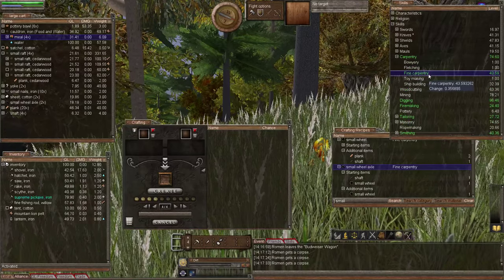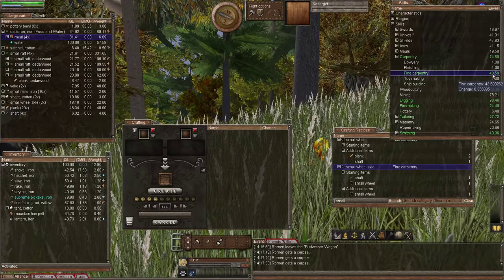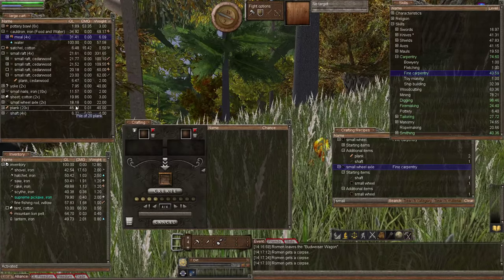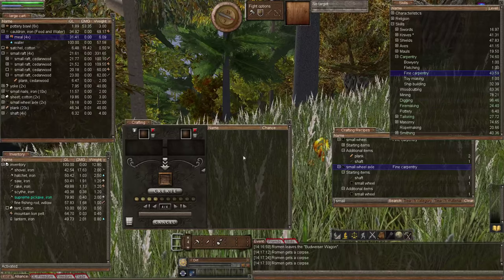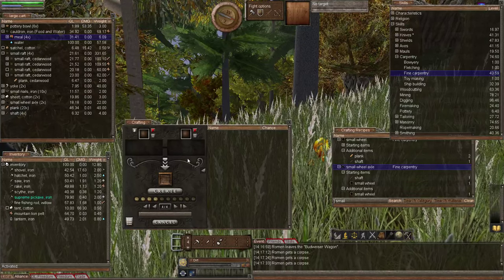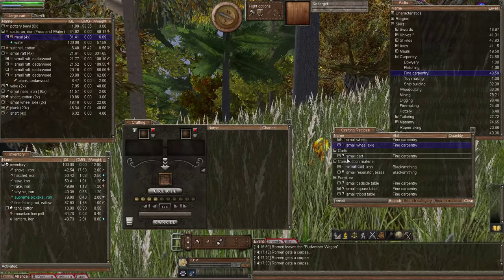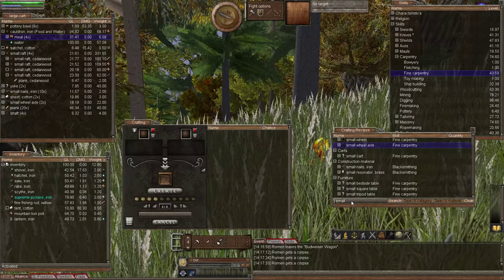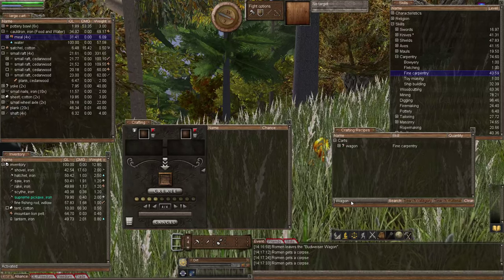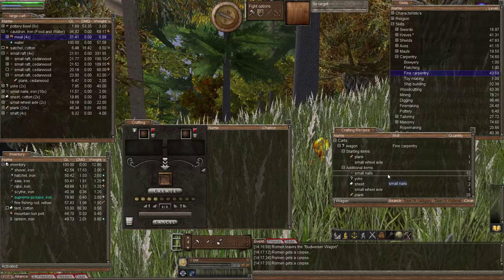The bad news - let's bring up the skill window. We will be using the fine carpentry skill; you need a minimum of 40 in fine carpentry, as you can see I've only just got there. So you will see lots of failures. If your components are lower quality and you're just on 40, you're going to see an extreme amount of failures. Don't let it dishearten you because like everything in Wurm, it may be difficult and take a long time, but once you have it - wow - it's going to be fun.